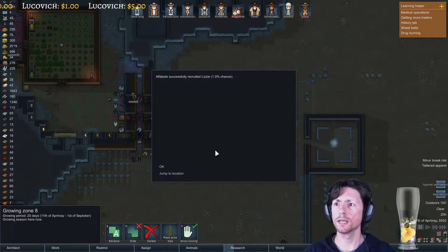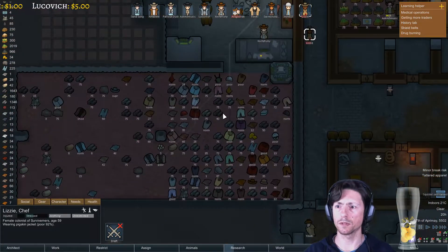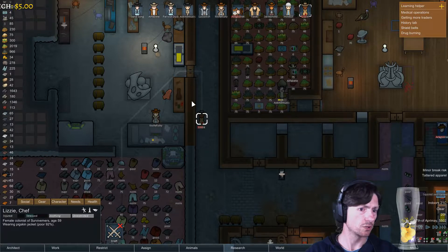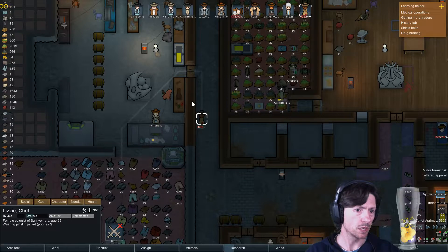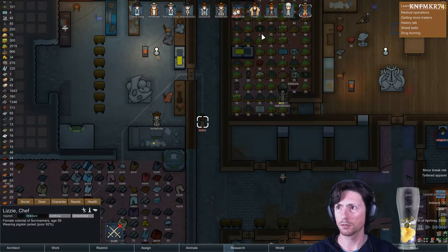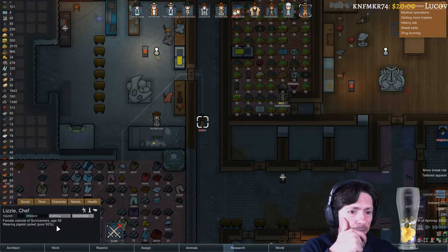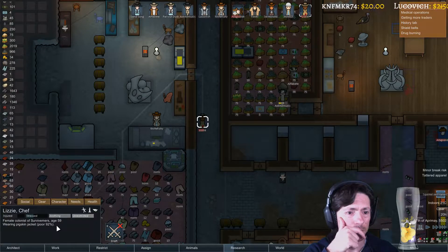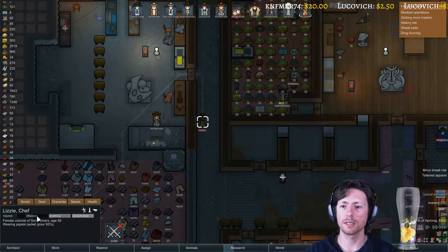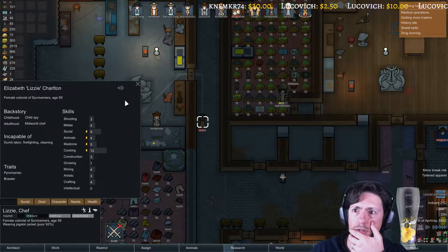New recruit — awesome! Alpha successfully recruited Lizzie. And Lizzie is now going to get something different to wear. And it's not going to be named Lizzie — of course we're going to change the name. We're going to put Carl 1-2-3... but Lizzie it seems is a girl, and Carl is obviously a man — sorry. So let me check: Lizzie is a female. So let's just get another name. Let's see — we have Hydra. It seems like a name for a girl. Let me see how we change the name — I don't remember that. We are there — it's here under Social. There we are — this is going to be Hydra.